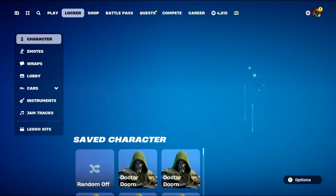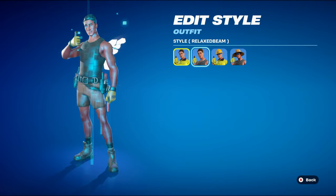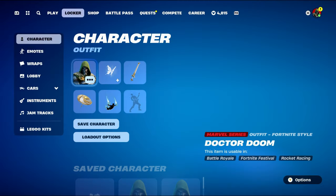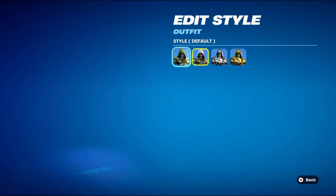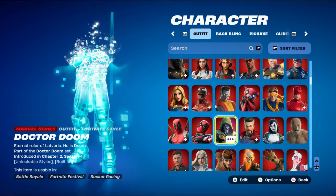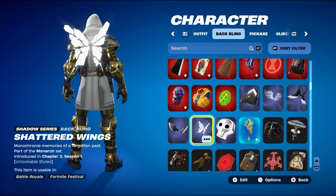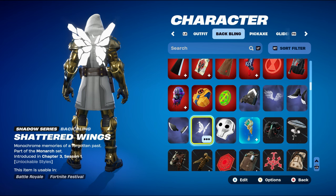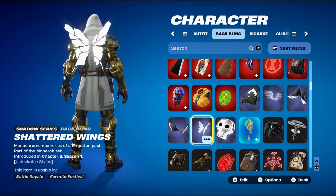Combo number four moves on to the second style: white and gold, which is the God Emperor Doom style. The back bling is Shattered Wings, a shadow series back bling part of the Monarch set introduced in Chapter 3 Season 1.